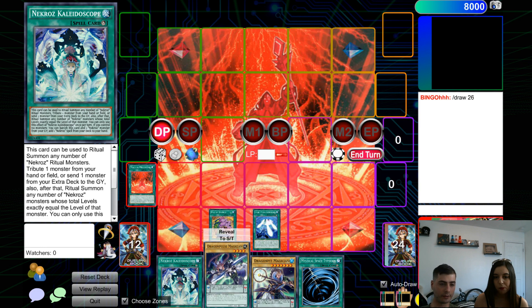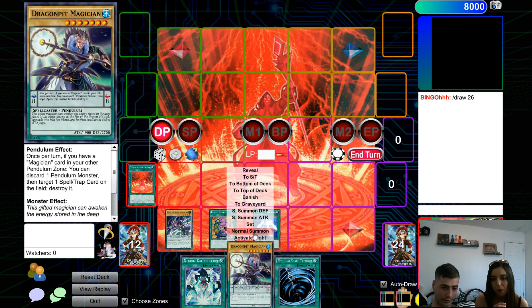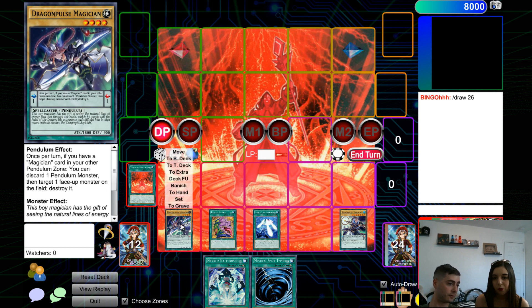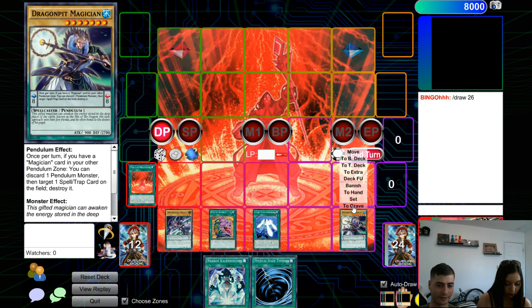The last two things — where the game gets really complicated — are these left and right zones. Those are called pendulum scales. Pendulum cards are both monsters and spell cards. If I want to use one as a pendulum scale I put it in either the left or the right zone. The big thing about the pendulum summoning mechanic is: this card's pendulum scale is eight and this one's a one, so I can pendulum summon once per turn and bring out any monsters between levels one and eight to the field for free. Everything in this game is free.